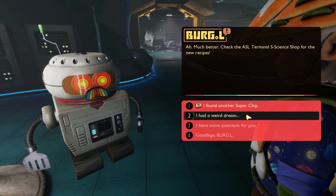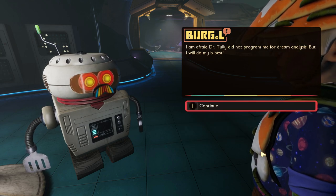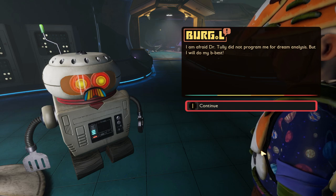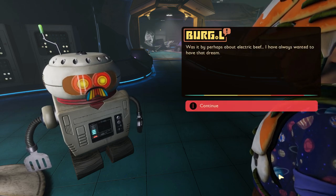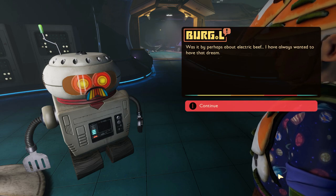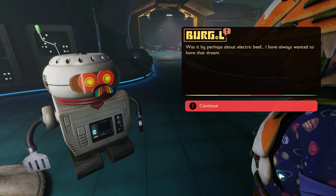We should ask him about the dream we had about being shrunken down by Ominent. Burgle responds: "I'm afraid Dr. Tully did not program me for dream analysis, but I will do my best. Was it perhaps about electric beef? I have always wanted to have that dream."